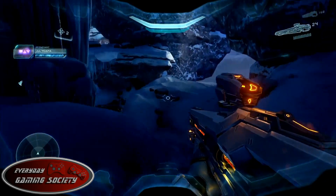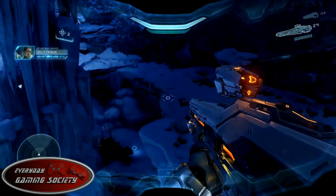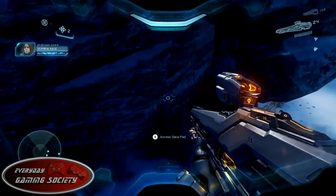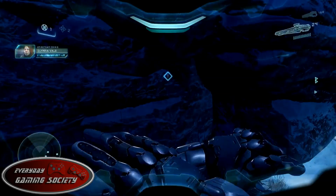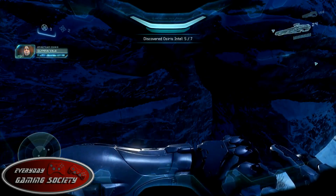The next ones are going to be Halsey's log or research notes. For the first one, you're going to be going through this cave on your way to the next part of the mission, but stumble off to the right and on the ground next to a dead body is going to be Halsey's research notes number one.